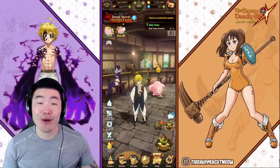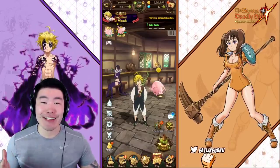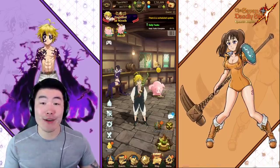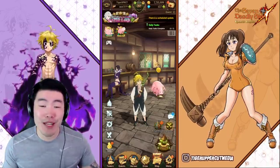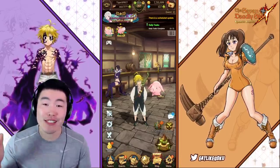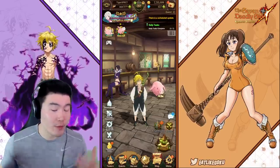All right, what is going on guys? I'm Tiger with Tiger Uppercut Media, back with another 7 Deadly Sins Grand Cross video, and today we are summoning for the brand new Red Demon Meliodas that just dropped on the global side of the game.